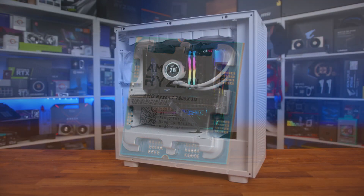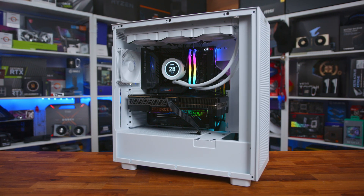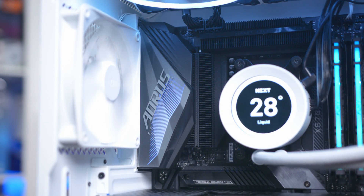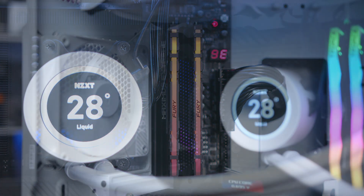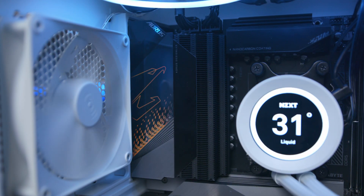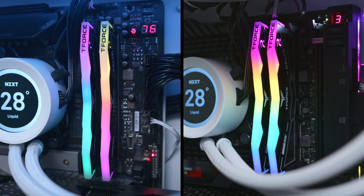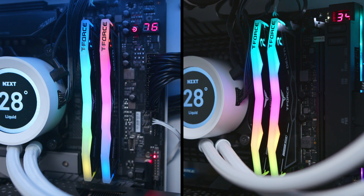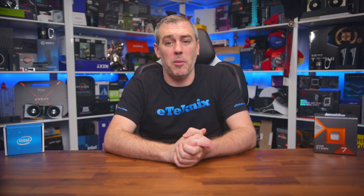For our tests, we tried to keep all platforms from both AMD and Intel as similar as possible, with the only differences coming by way of memory — AM4 uses DDR4, while AM5 and Z790 use DDR5. For our AM4 system, we used the Gigabyte X570S Aorus Master motherboard with 32GB of Kingston Fury Renegade RGB 3600MHz CL16 memory. For our Intel test system, we used the ASUS ROG Maximus Z790 Extreme motherboard, and for our AM5 system, the Gigabyte X670E Aorus Master.